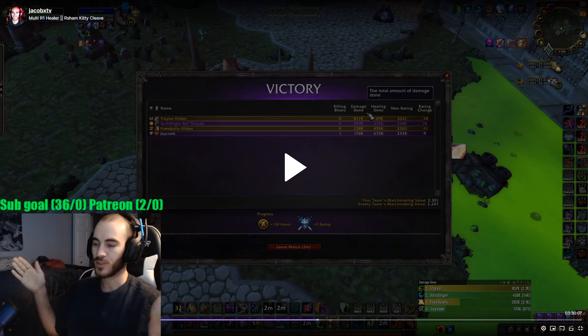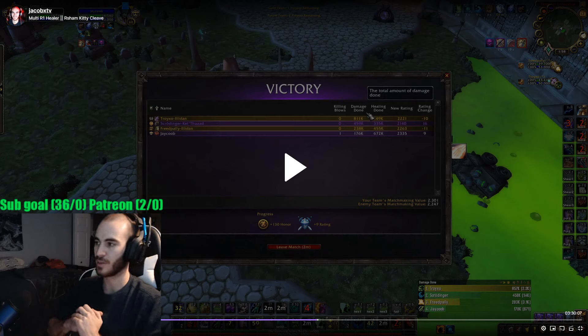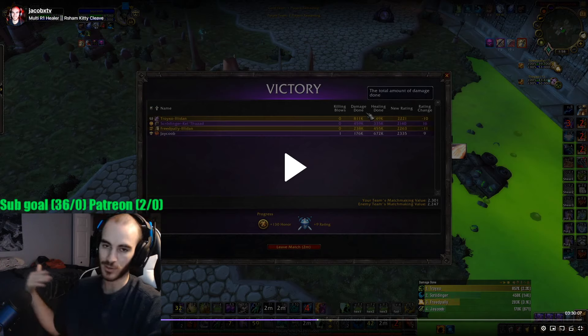Anyway guys, learn how to Purge. That stuff is definitely insanely good. That one button is so important on any class that has a spammable Purge. Even for Hunters, if you have that one Purge with Trick Shot, you're going to want to learn how to use it properly. You can get Combustion, Dark Souls from Warlocks, Divine Favors, Shields off Mages, Alter Times. You can get all kinds of stuff with Purge. You can get Bop from Paladins so your melee can keep doing damage.